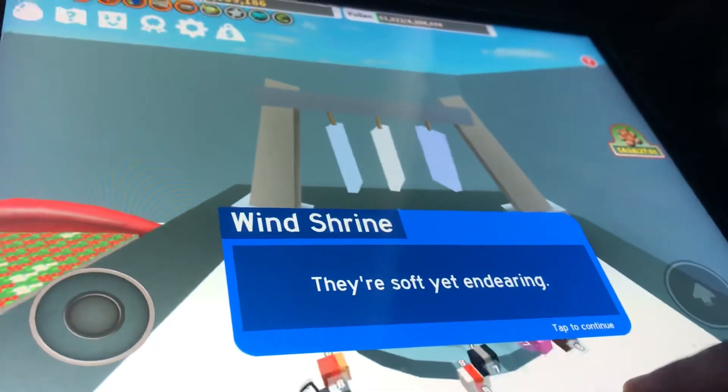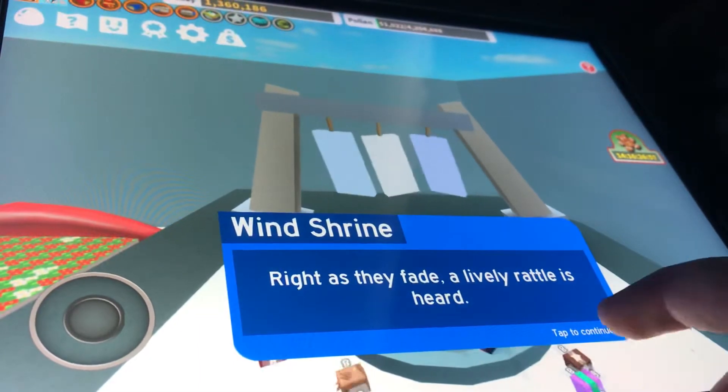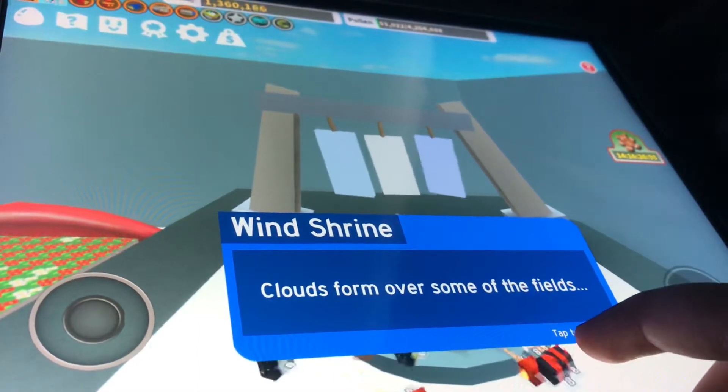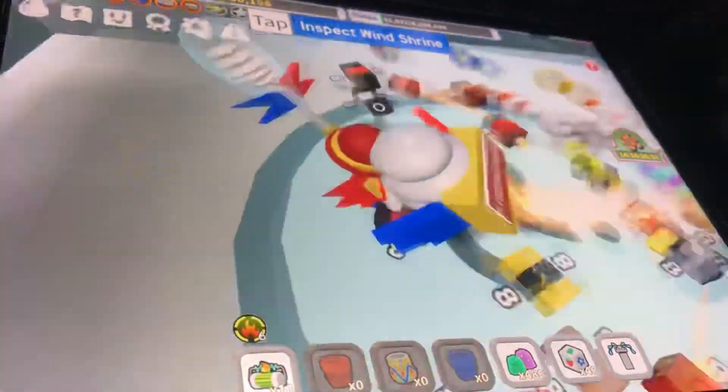They're soft yet stirring. As they fade, a loud rattle is heard — clouds form over some of the fields. Right, let's go collect our rewards.